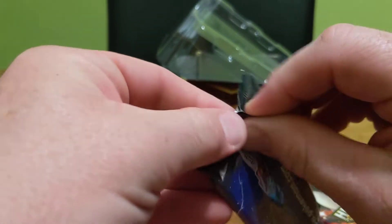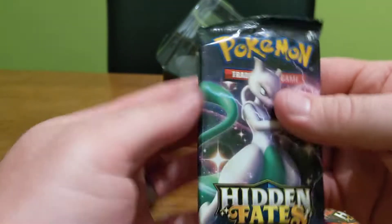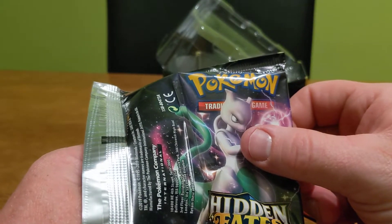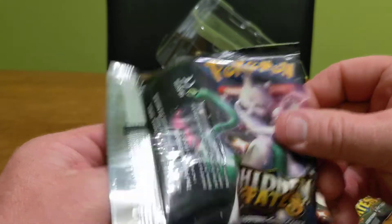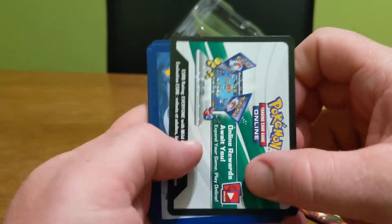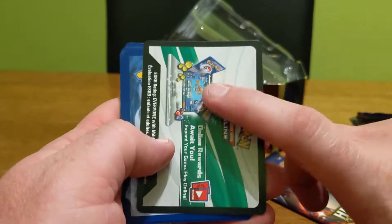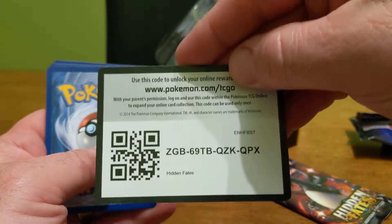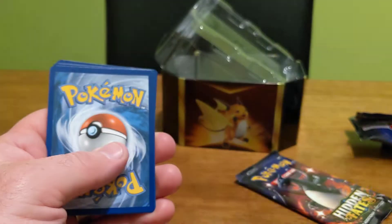In the last three we opened — the three booster packs — we weren't very lucky, were we? We never got any shinies, a bit disappointed. But every time it is a white and green code in Hidden Fates, it's a white and green code all the time. Anyway, there's the code card for you guys.